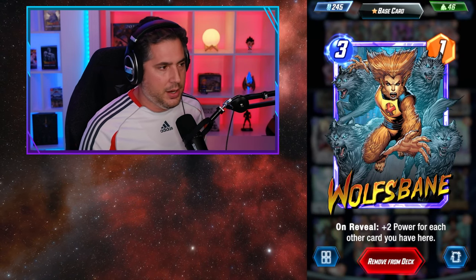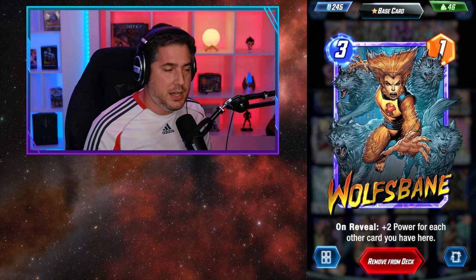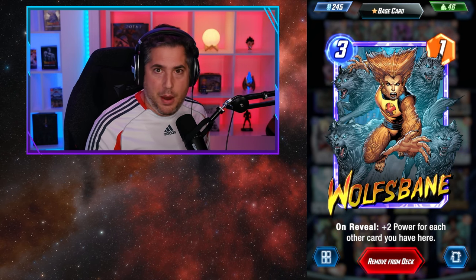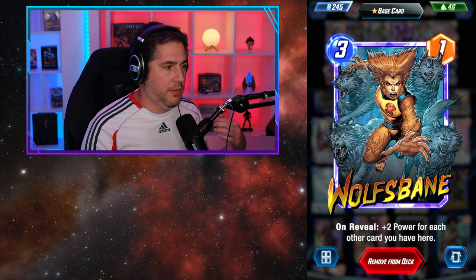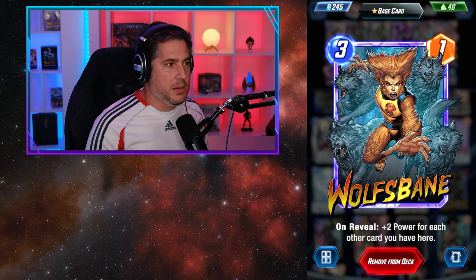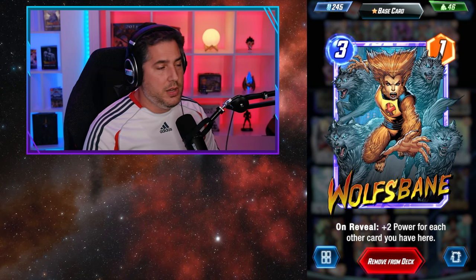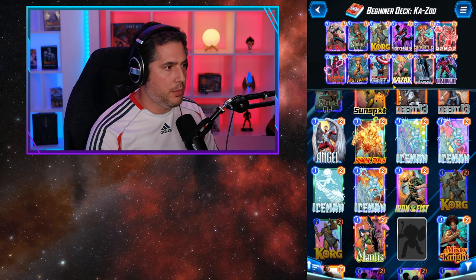Wolfbane is great here — it's a 3-1 that can be up to a 3-7, a fantastic card. When played into a full lane with Angela you're effectively playing nine power on one turn, which is great for three energy, because Angela procs two and then if Wolfbane is the last card she becomes a 3-7 — so it's nine total power. Very good with zoo decks, a great lane finisher, and an absolutely excellent card at this stage in your career.